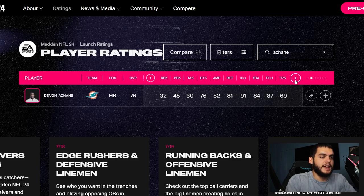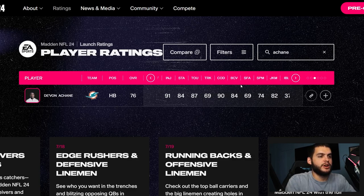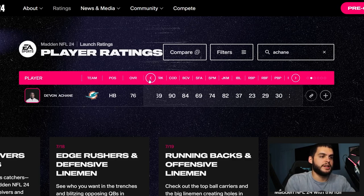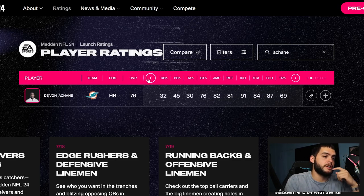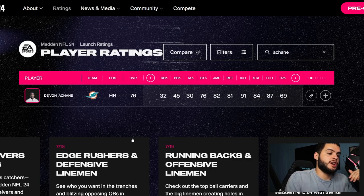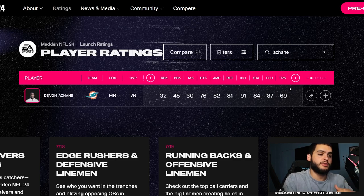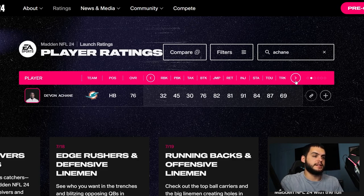Moving on, Achane has 82 jumping — not too important — 69 truck, and 76 break tackle. If you want to go the elusive route with his 82 juke, you can get up to a 90 juke, but his trucking may cap around 72-73 at that point, when he's probably an 85 overall. You've got to make a decision early. If you can get his trucking up during that build that's insane, but you also risk not getting elusive. If you can play the long game, start upgrading power back early to get that into the 80s, then get elusive up after. If you want to go instantly dominant, probably go elusive first.